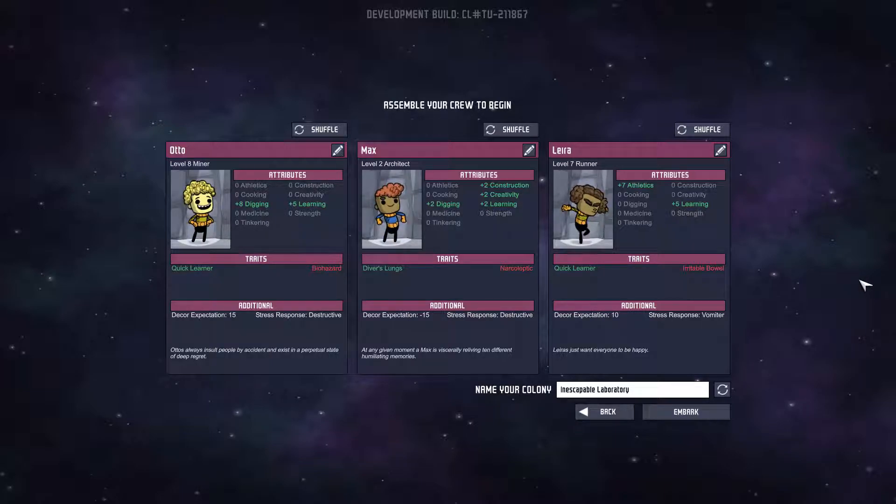So these are our crew members. I'm guessing we want some of everything. This one is Lyria — she's quite athletic and a good learner, picks up skills with amazing speed. But she has irritable bowel, which means she takes a little longer than usual to do her business, and her stress response is that she's a vomiter. This duplicate is liable to puke everywhere when stressed. We don't want to stress her out, but we'll keep her — she's quite athletic and a good learner.